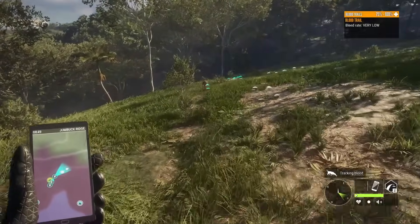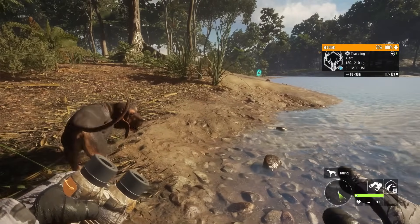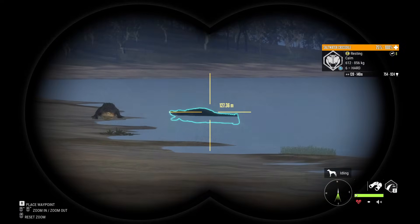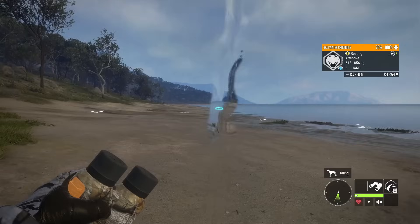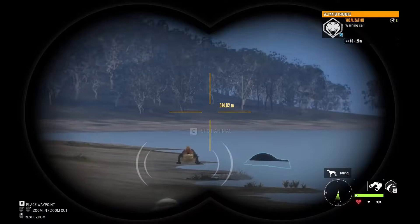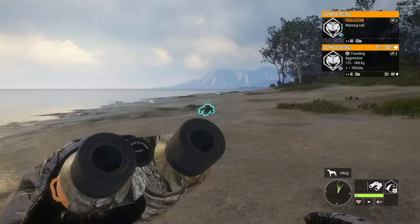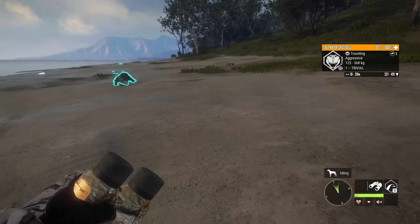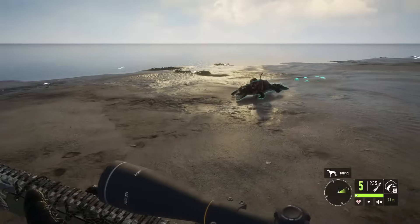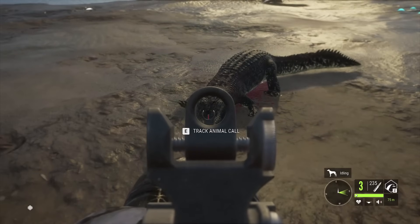They've got some additional features too, like whining when a nearby animal is alert — which can really help if you don't realize you're about to spook it — as well as barking to warn you of an attacking animal. You'll notice in many of my videos that I don't bring my bloodhound with me on hunts. It's hardly necessary, but it can be very useful, and I thought it was worth mentioning here.